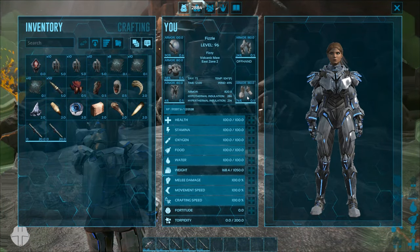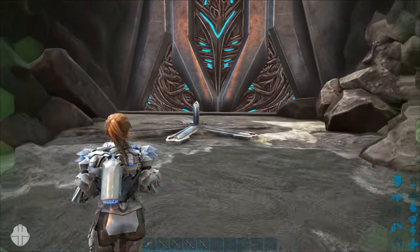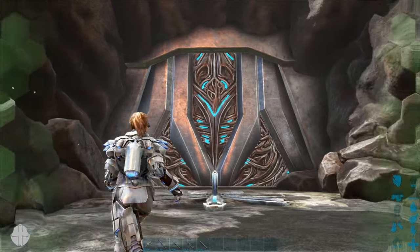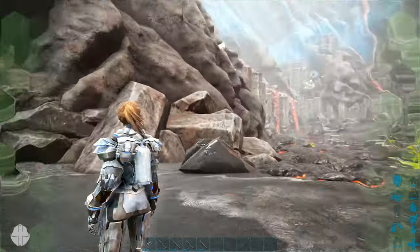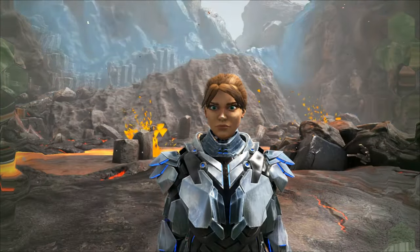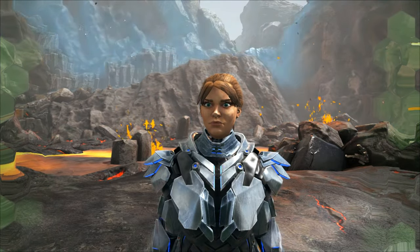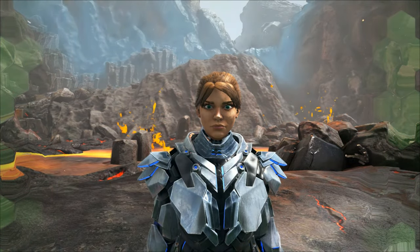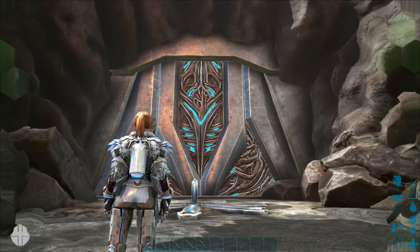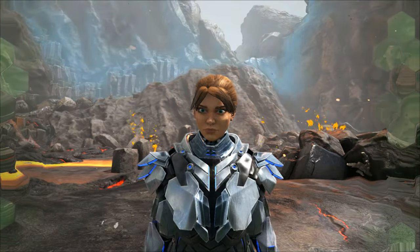With a full tek set and element, you get hyperthermal insulation, which you'll need for this cave. Bring some water and roughly 5 or 6 extra tek gear pieces. You can bring up to 50 dinos. I'm just doing this on foot to show you what spawns in the cave and how difficult it is. My difficulty is set to 1 on single player, so remember that on a high-difficulty server, the cave will scale up accordingly.